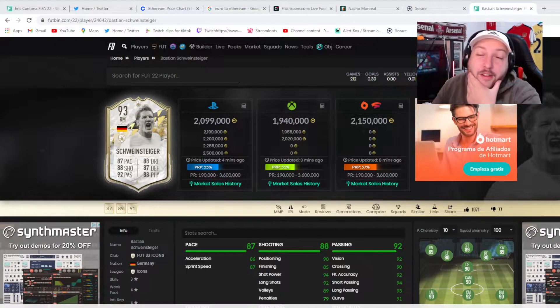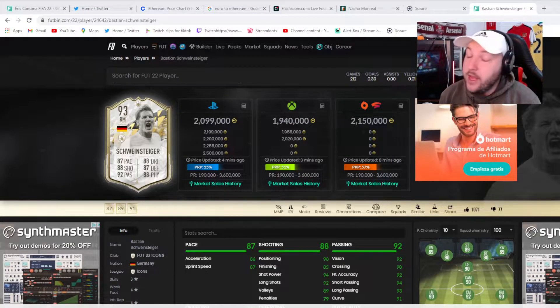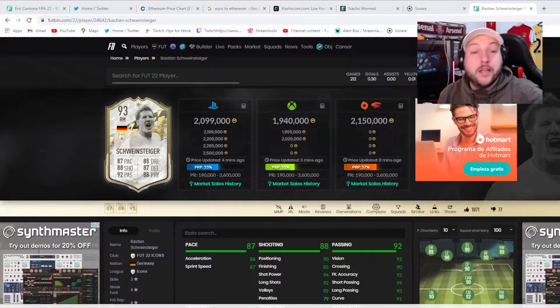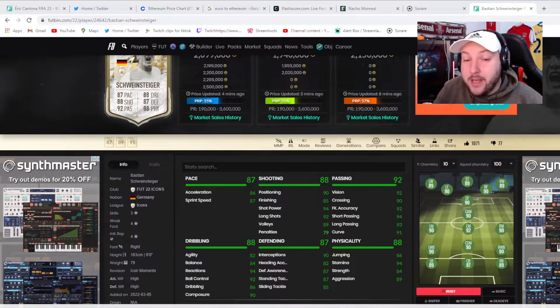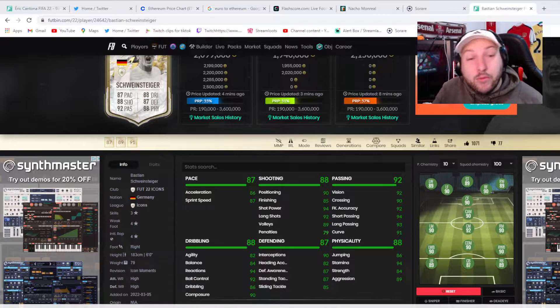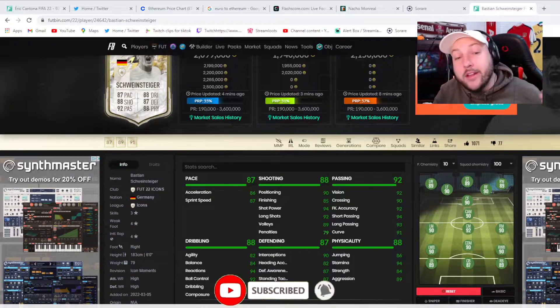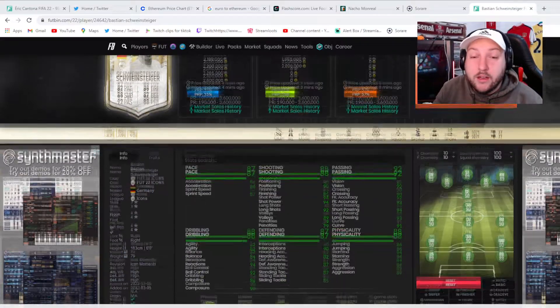We are back on Footbin, and as you can see Schweinsteiger is coming in at 2.1 million on PlayStation, 1.950 on Xbox, and 2.150 on PC. I think that's far too expensive for this card — way, way too expensive. For a card with 3-star skill moves, 4-star weak foot, and a right mid position that means you have to move somebody out of position or play him off chem, I'm not the biggest fan. He's coming in as a 90 right mid and an 89 right winger on Footbin — for a card that is a 93, that makes no sense whatsoever. We played him in a centre mid role in a 4-3-2-1, and that for me was his best position.